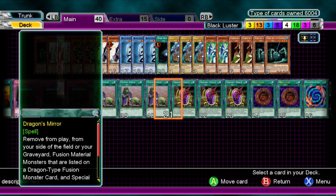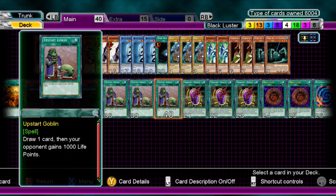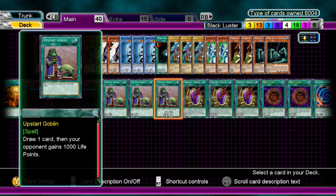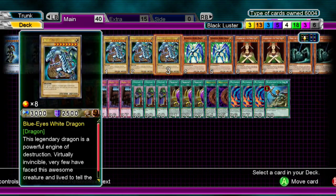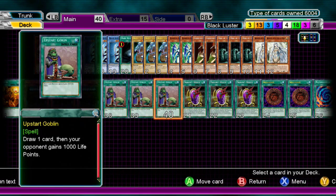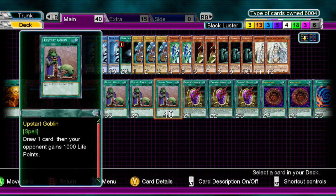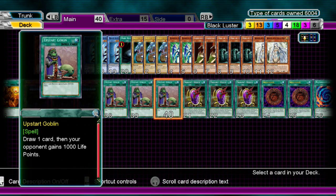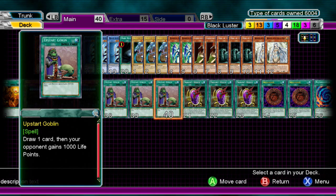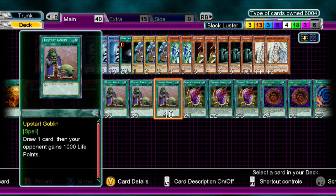We play three Upstart Goblin. I haven't found a good alternative to this. If you play Foolish Burial, you end up getting materials in the grave but then you can't Special Summon, so that's the downside. Shard of Greed works, but you wait too long. So right now I'm playing Upstart. You guys can play something else, but this is pretty much my best alternative at the moment.